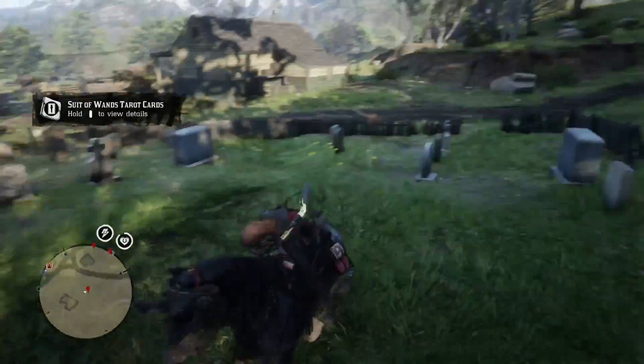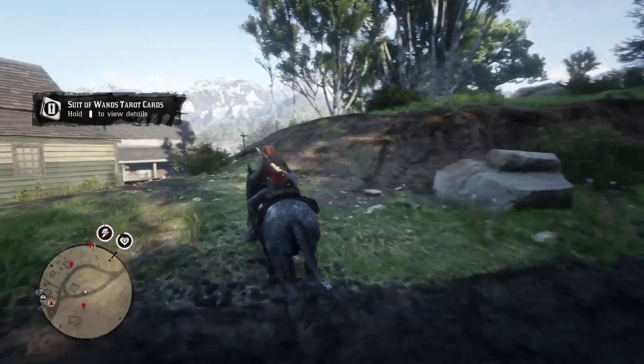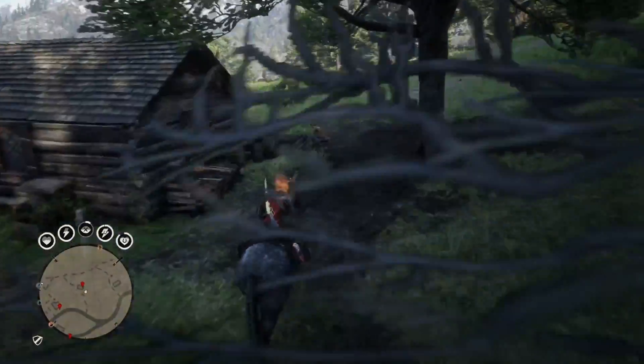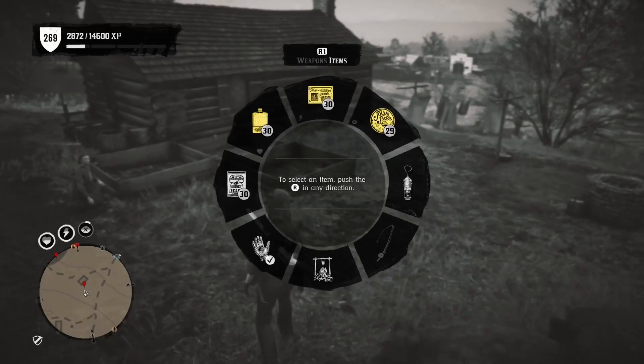The third collectible is a coin, so you want to have a metal detector and a shovel out. If you haven't got a metal detector and shovel, you can't get the coin basically. Jump on your horse and go to the coin.